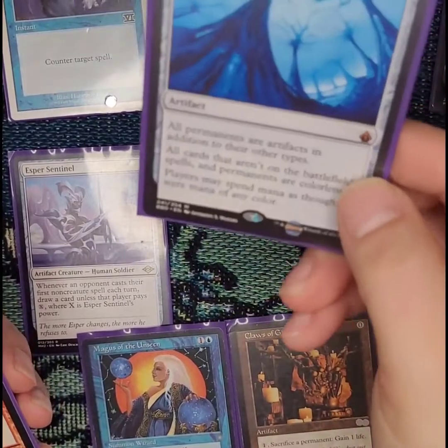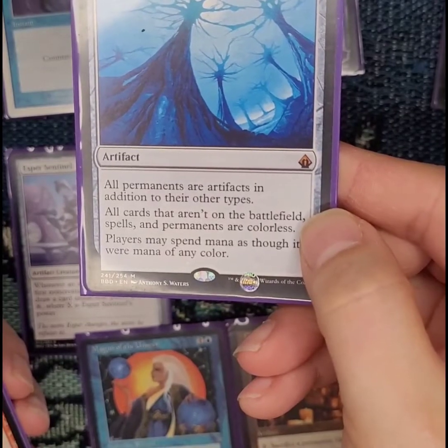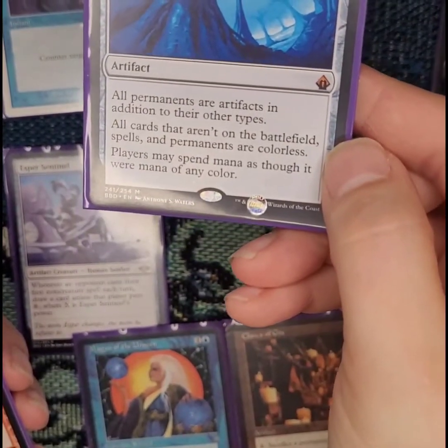You got the Mycosynth Lattice which gives all permanents artifact type and other types, which makes things a lot easier. But casting cost is six and it's hard to get out. I don't have a lot of mana rocks in here.